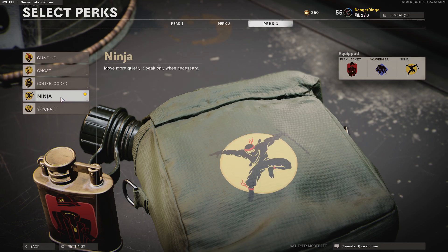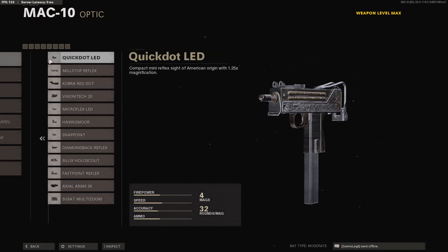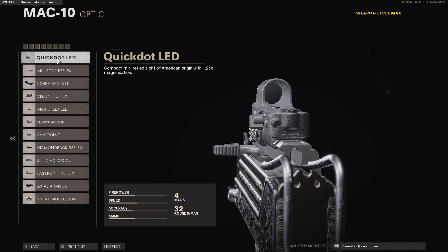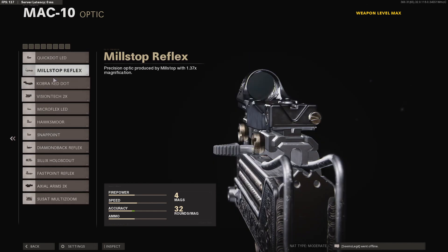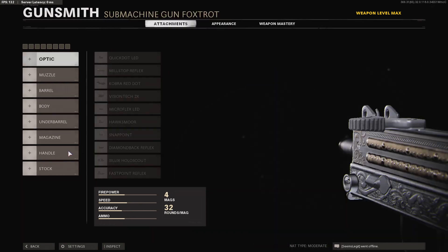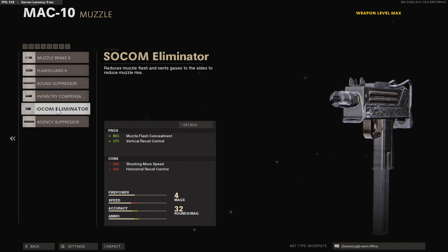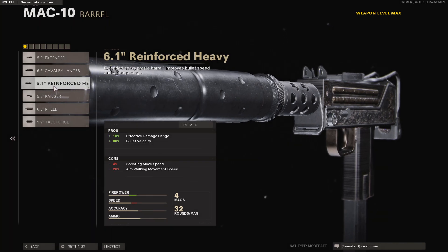Now for our 8 attachments on this MAC-10. We're not running an optic here because the iron sights are not too bad, but you can always choose a micro flex LED or a mil-stop reflex if you prefer. In the muzzle slot we're going with the agency suppressor for 100% muzzle flash concealment and a 7% increase to vertical recoil control. You can also take the SOCOM eliminator for extra recoil control. In the barrel slot we're going with the reinforced heavy for the increase to damage range and bullet velocity.